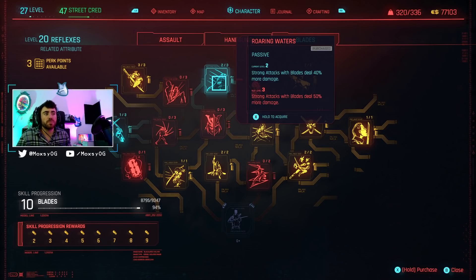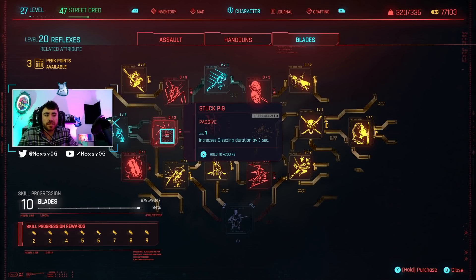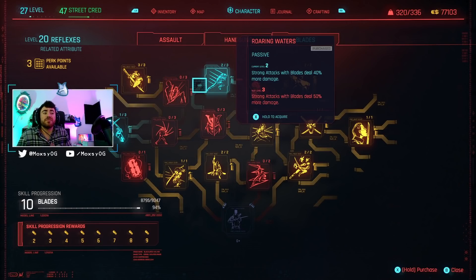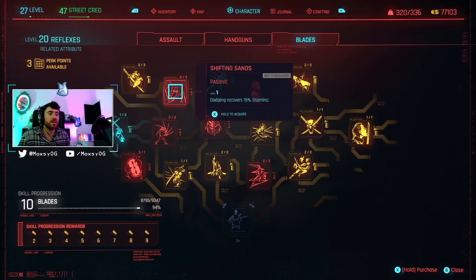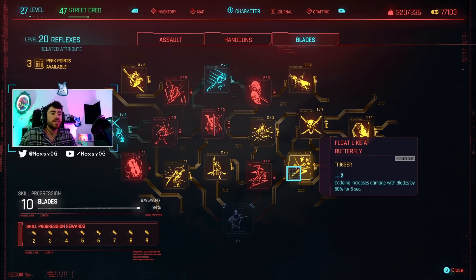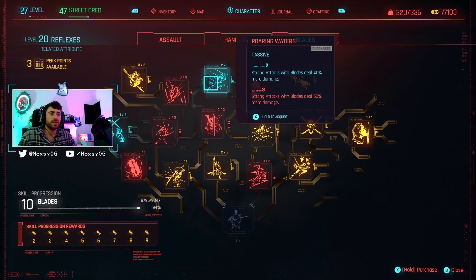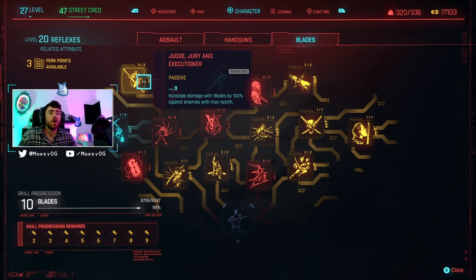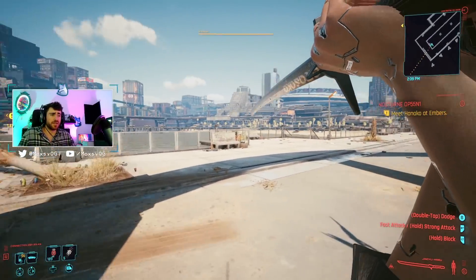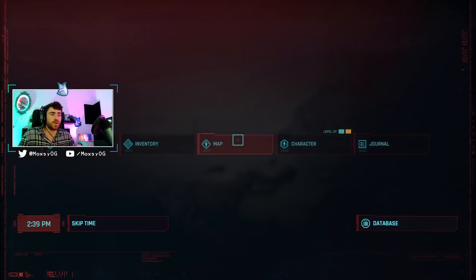Roaring Waters gives strong attacks with blades 40% more damage. There are a few things I haven't specced into yet because we don't need them - like bleeding stacking up to three times - since everything just dies in one hit. If we ever get to a point where we're not one-hitting things, I'll spec into that. But right now we're using Judge, Jury, and Executioner, Roaring Waters, and Float Like a Butterfly. These three together will one-hit everything: Float Like a Butterfly increases blade damage by 50%, Roaring Waters gives strong attacks 40% more damage, and Judge, Jury, and Executioner gives 100% damage against max health enemies. So basically, you take your katana, you dodge, strong hit them, and that alone will just one-tap everything.